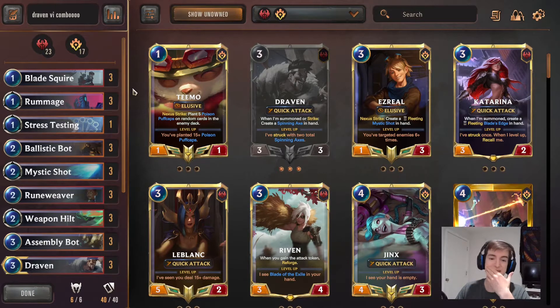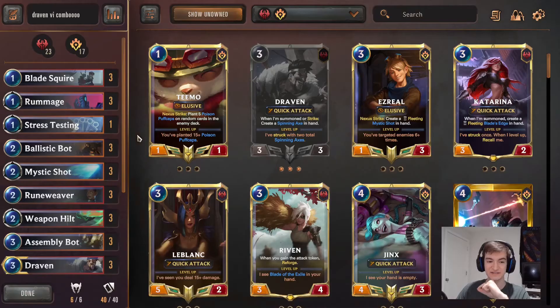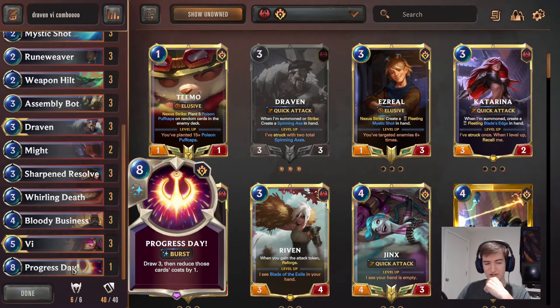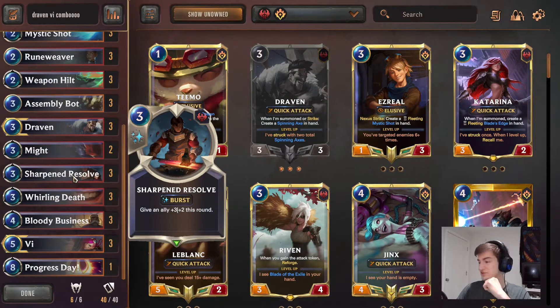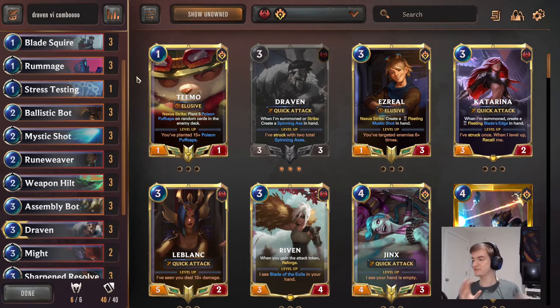In order to then one-shot the opponent. We're running a one-off of Stress Testing for Draven's Axes, just to discard and hopefully get us more cards that we need in the moment. We're running a one-off of Progress Day for some card draw. And got Bloody Business, got Whirling Death, and a 3-of Sharp and Resolve. The plus 2 health can often keep units alive, which we kind of need, because our entire game plan revolves around big units.